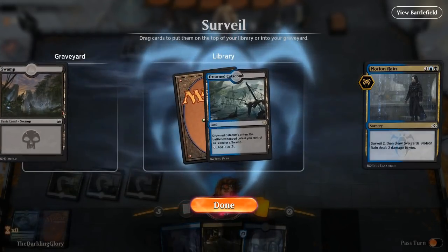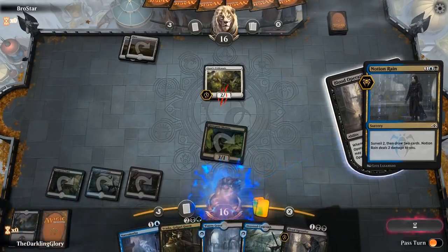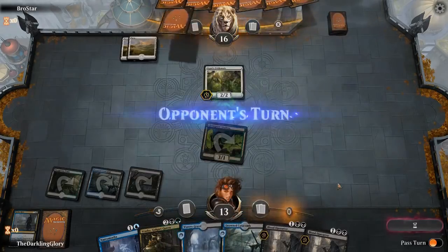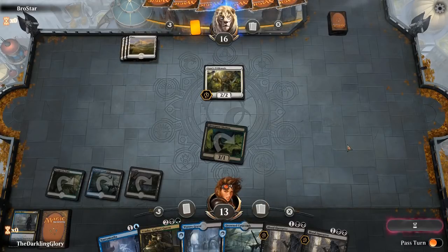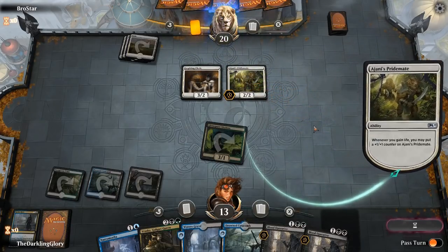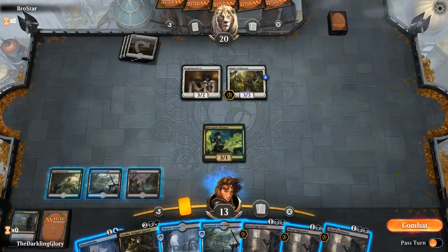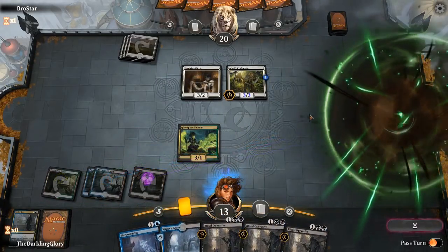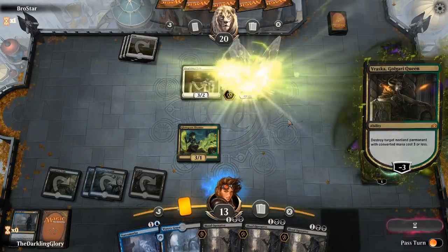We already have a fourth land, but I don't mind one that doesn't hurt us, so I'm actually going to keep the Drowned Catacomb on top. We drew a Blood Operative and I'm going to pay three life. Notion Rain drew us three cards — it cost us a lot of life, but it did something. This guy's a 3/3 now. Opponent's holding back. We are Blood Operative flooded but that is fine. I'm actually going to try to stabilize the board a little bit. This Pride Mate threatens to get out of control so we are going to try to keep it down.